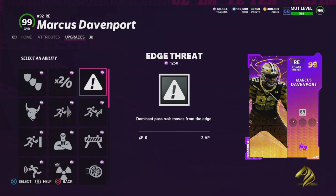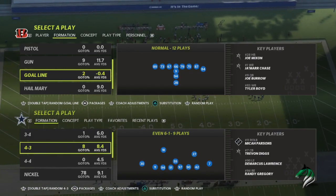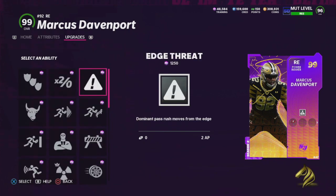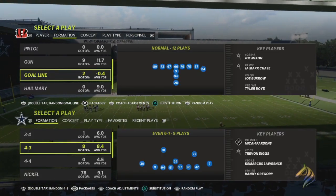The second ability you want is Under Pressure. This is another thing that makes this defense so good — you have the available AP to utilize in other ways besides just having Acrobat on five different DBs. Last but not least, the combination of the two: Edge Threat Elite. Edge Threat Elite is a combination of Under Pressure and regular Edge Threat, and it makes your edge rusher way better. Regular Edge Threat is 2 AP, Under Pressure is 2 AP, and Edge Threat Elite — the combination — is 3 AP on power rush or speed rush linemen and outside linebackers.